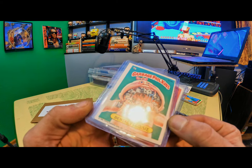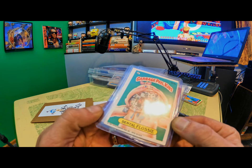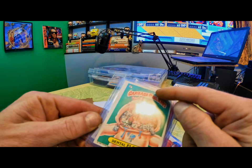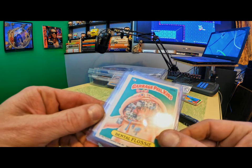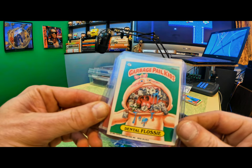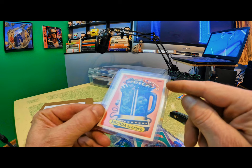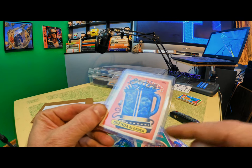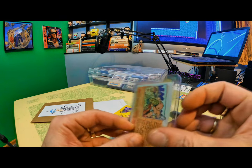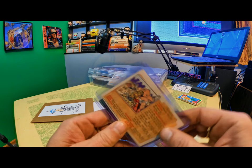So I don't know if you can see this — get that reflection of that light — but there's a die cut right in here, and then there's another die cut right in here. This is probably one of my favorite cards. Condition is pretty decent. Also, die cut right here, die cut right in here. Two Star. Brand of Blunder. No Star. Dental Flossy. Pretty rad.